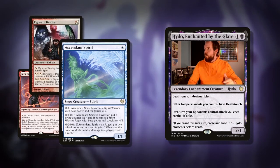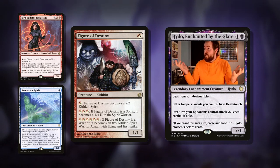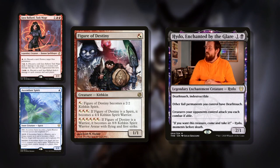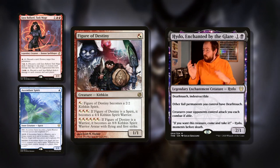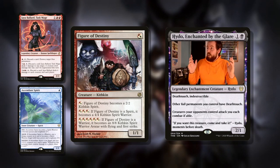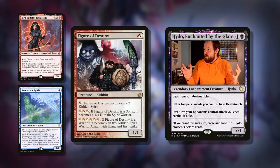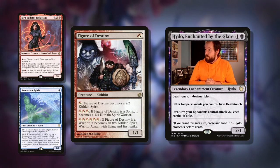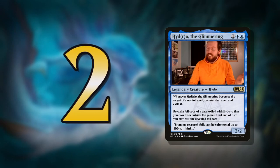Figure of Destiny is another one I fell in love with when I first started playing Magic — it just does stuff. For a single white or red it's a 1/1, and you can pay white or red to make it a 2/2 spirit kithkin. Pay three more and it becomes a 4/4 kithkin spirit warrior. I'm not going to go through all the iterations of red and white combinations, but at six mana, if it's a warrior, it becomes an 8/8 kithkin spirit warrior avatar with flying and first strike. Walls of text — that's my theme for the deck, the direction I'd go.